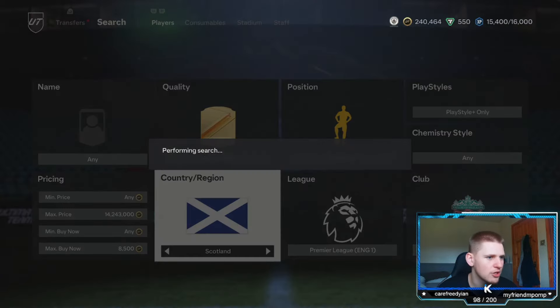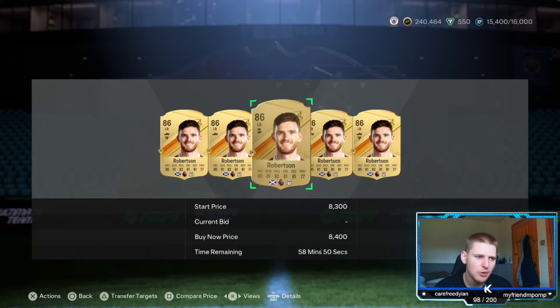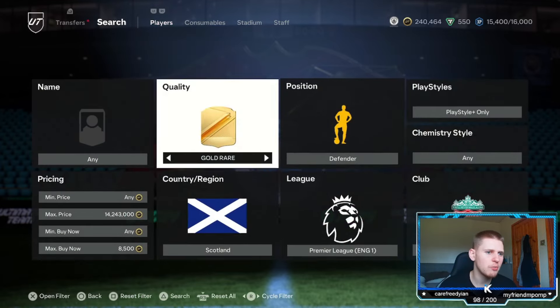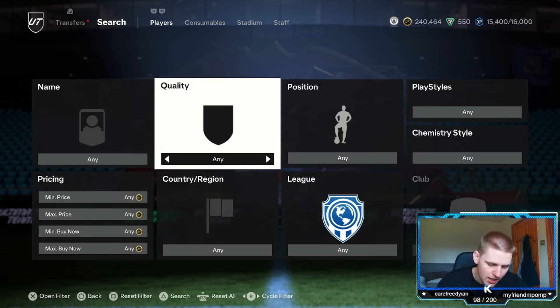Let me just go like 8,500 — and he's Scottish, isn't he? Yeah, I reckon you can probably sell him for about 8,400 and he will go pretty quickly. You don't want to be selling at 8,200 if he is more expensive because you're watching this video to make coins. The one thing you don't want to do is lose coins or lose out on making coins.